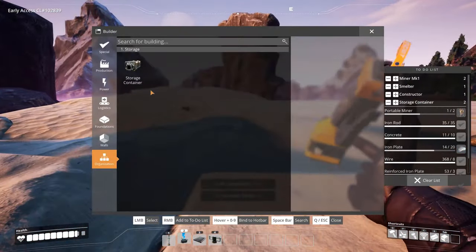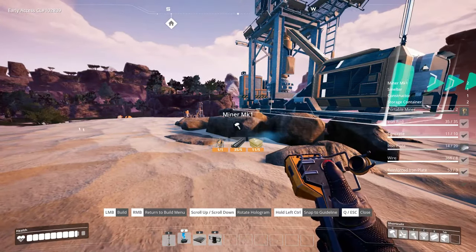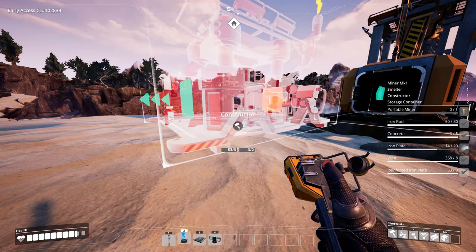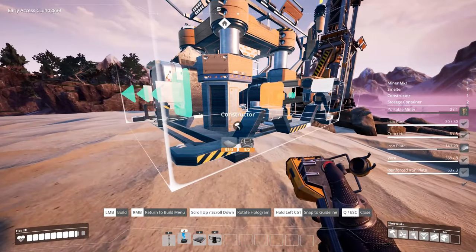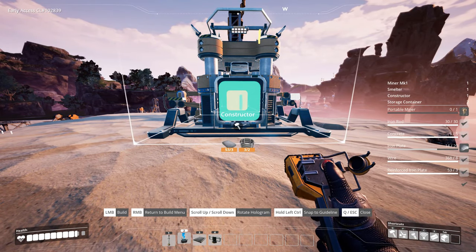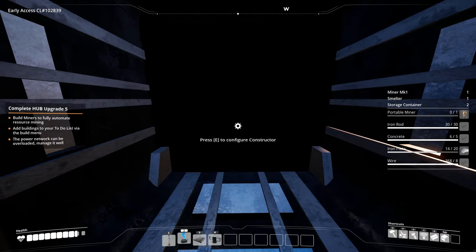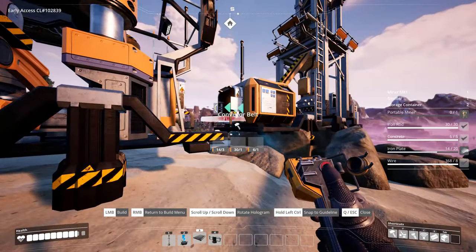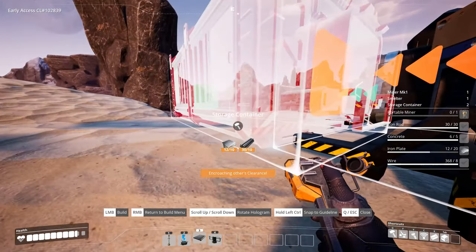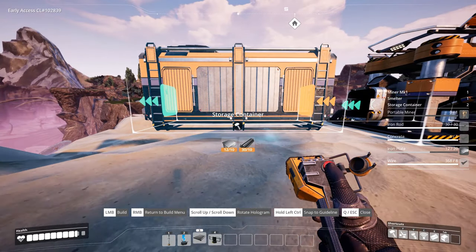Grab it - production miner. I can make it like so, then take a constructor. We have quite the room here. I think I had it there - it's a little bit too far. There you go. Configure it - gonna make concrete for me. Connect there, and then we're gonna put a storage facility.